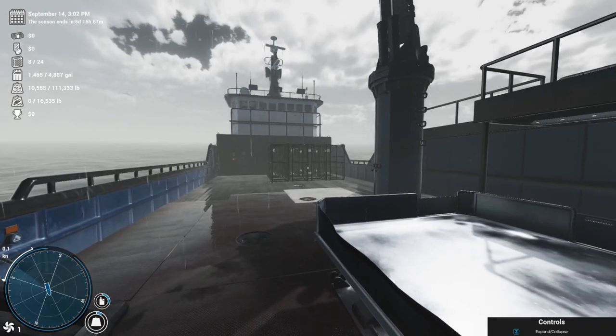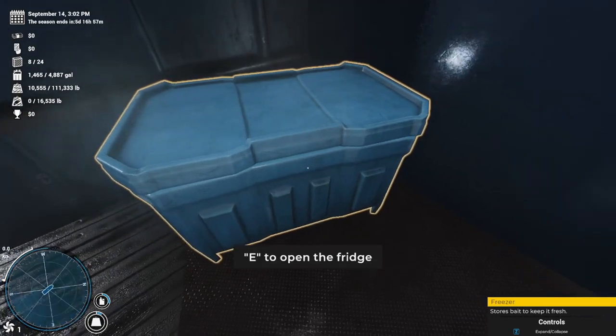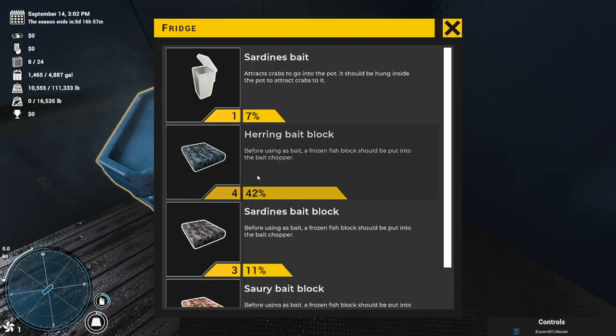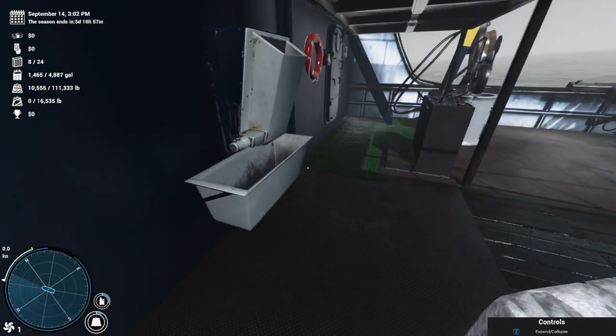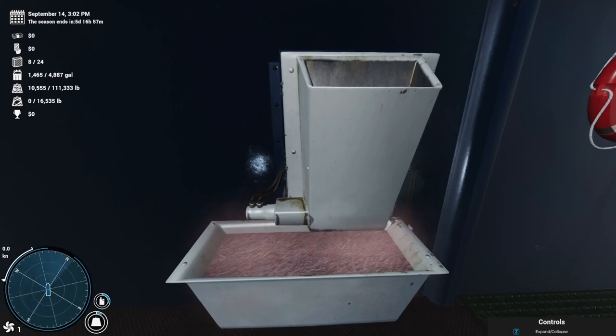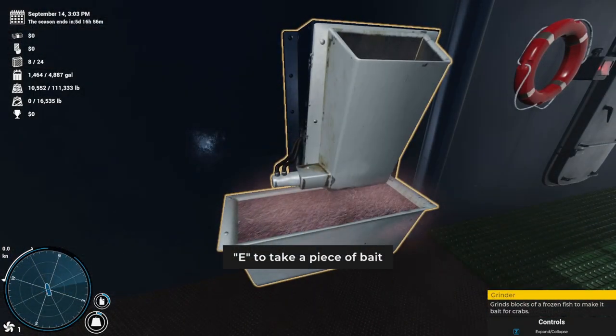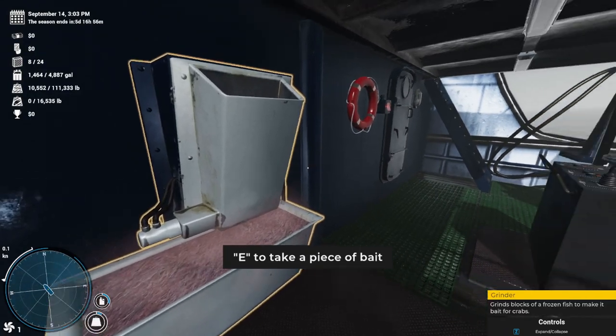Before we can get our pots into the water, we have to come over and do our bait preparation. We will come over to the fridge and press the E button. We'll select sardines — that sounds good. We will head over to the bait grinder and place it inside. We'll see it grinds it up nicely. Now we have a full bait bin right here, and we will get our pots ready to go on the launcher.